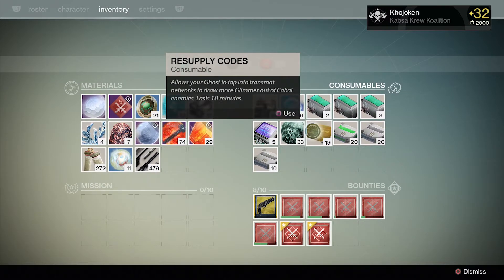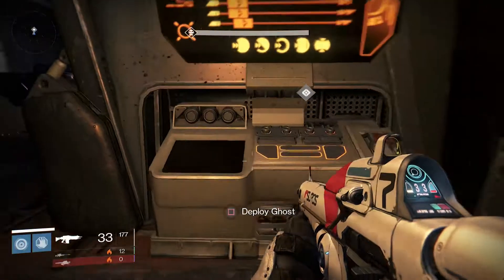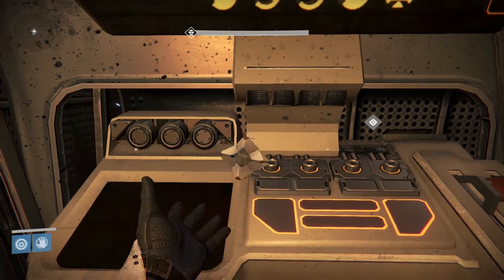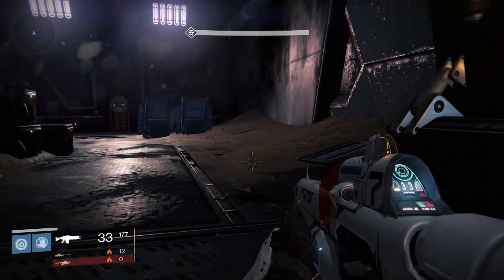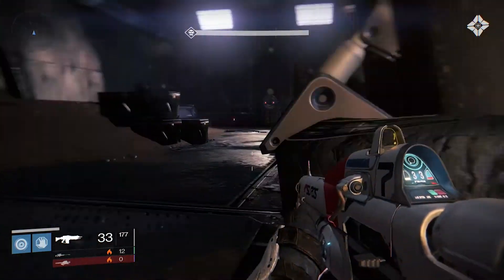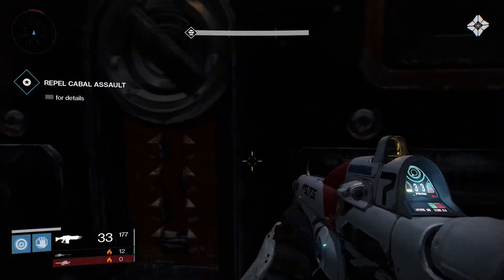These resupply codes last for 10 minutes, and they increase your glimmer while you're fighting Cabal. I'm going to use one right now. As soon as you use one, deploy that Ghost and try to get there as fast as possible. Any class can do this — it's really easy, especially if you're past level 20. But if you're a Voidwalker or a Striker Titan, it can be easier.